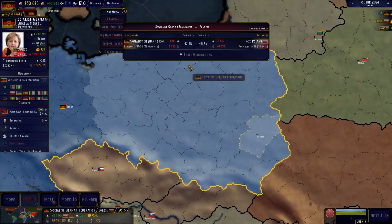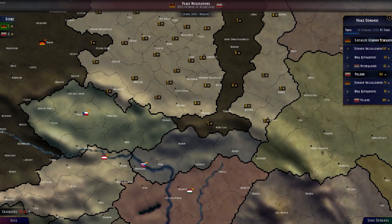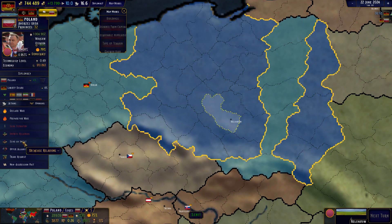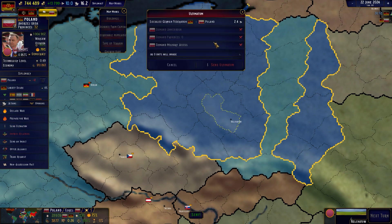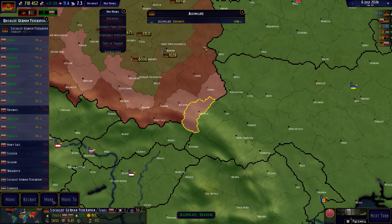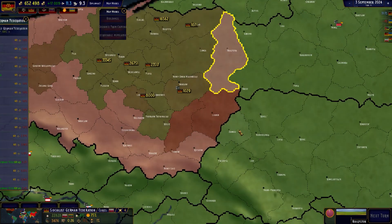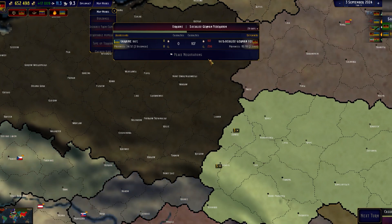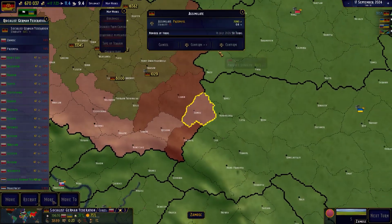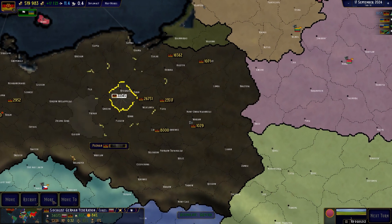One thing we need to do is annex them — we cannot just leave it, it's gonna be risky. So we click 'send insult' until it reaches minus 10 and then we can just annex — boom, easy. Ukraine is being a problem right now; we need to hold off. We're not gonna attack Ukraine yet because what we need to do is make sure that the Poland area is in good condition.